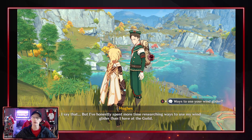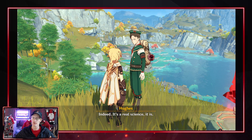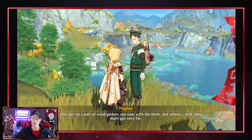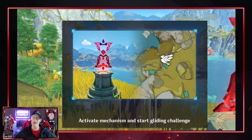Once you go through a little bit of a storyline with him, it's going to tell you to start the challenge — and this is where the fun will begin. You will need to activate the mechanism to start the gliding challenge.